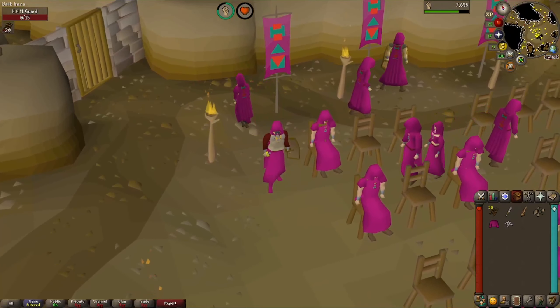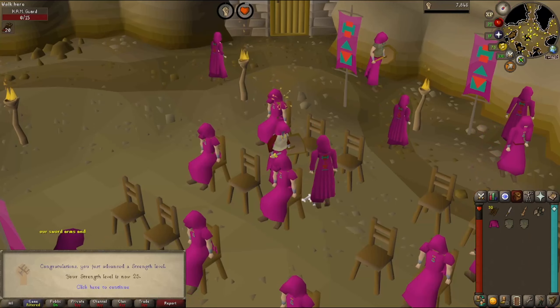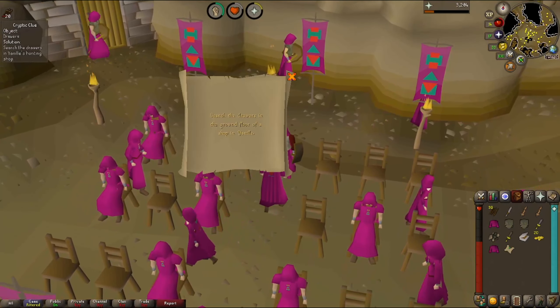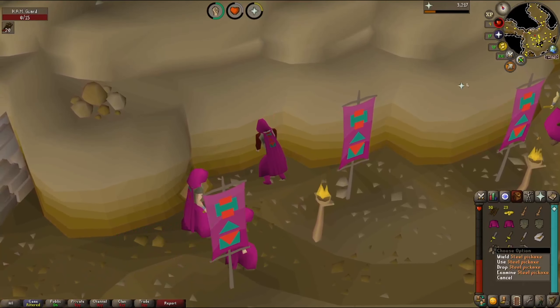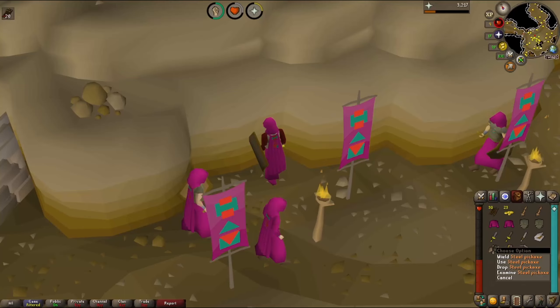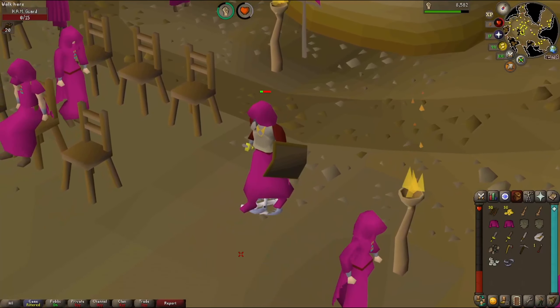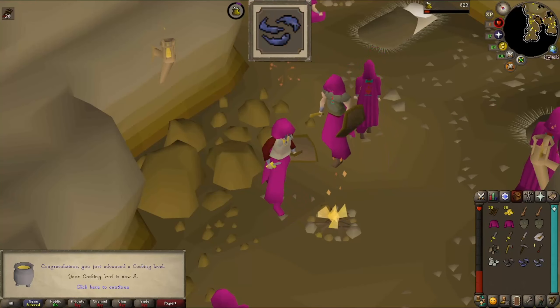The ham shirt drops, but it's not better than our leather body — despite matching our other clothing, we need the defence more. Strength level 25. Another easy clue — this one in Yanille, way too far away. There's the steel pickaxe unlocked — that'll be the best pickaxe drop we get from HAM guards. Some more buttons, future crafting experience. Raw anchovies — a new drop, but they only heal for one so they're pretty poor food. We burn two of them but do get level 8 cooking.